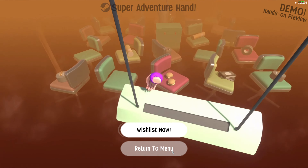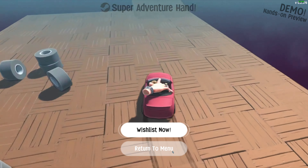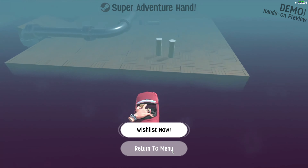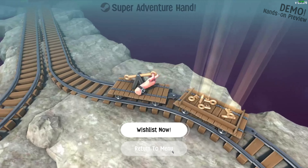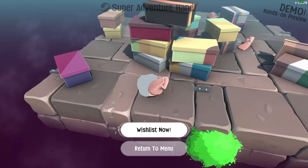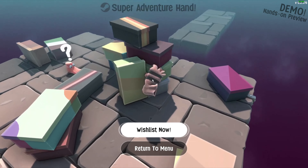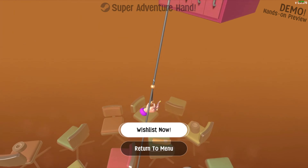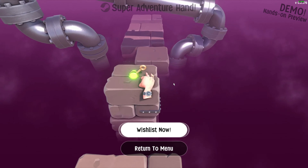Okay, I think that's the last of the demo. That was Super Hand Adventure — it's a 3D platformer game, and the demo is still live if you want to play it. The link is in the description. Like and subscribe, see you again next time! Bye guys! Wait — is that a foot with socks? It sucks — you can disguise as a foot. Okay, bye guys!